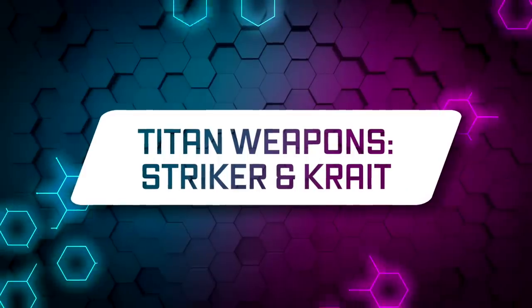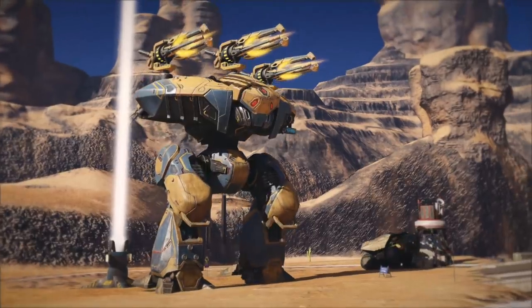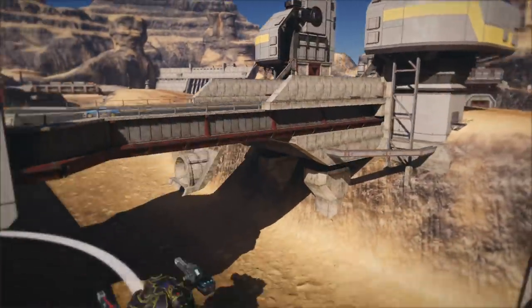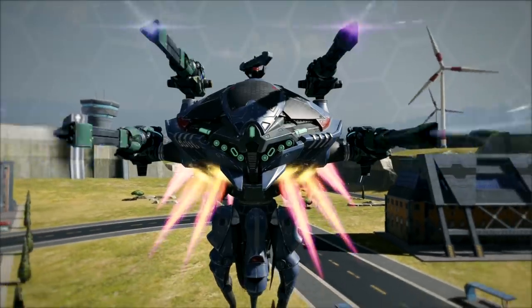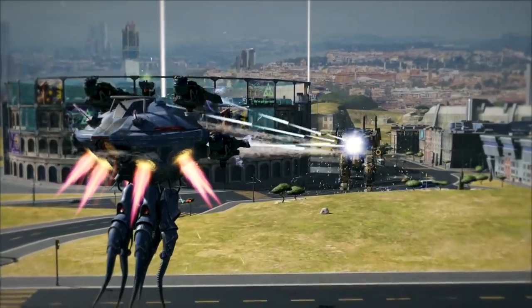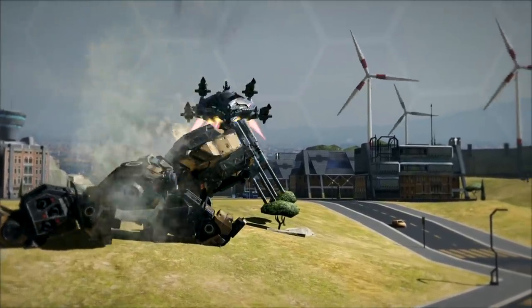New Titan weapons – Triker and Kray. Triker is an alpha energy weapon with 800-meter range. It is amazing against small crowds, as it not only damages the target but also administers severe shock to one or two enemies close by. There is also a new beta weapon – Kray – a 500-meter energy autocannon with added corrosion damage. A great choice against Titans, as corrosion ignores their damage resistances.